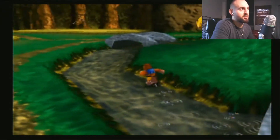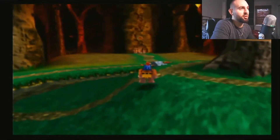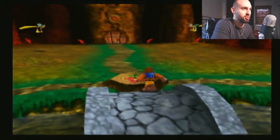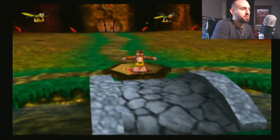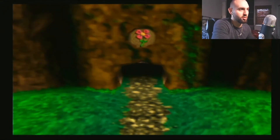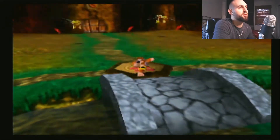From what I remember, this isn't quite as hard as the last one we did — Rusty Bucket Bay. This is actually a little bit easier. So let's hit that switch, and that unlocks the springtime door. We're gonna go in there first and see what that's about.